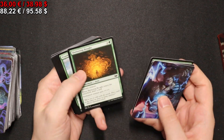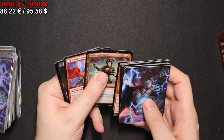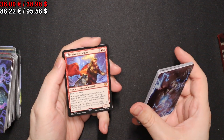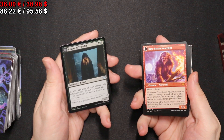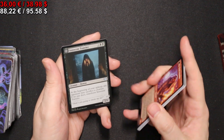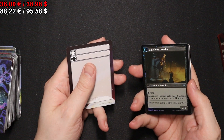We have a Swamp full art in the next pack. We have a Volatile Arsonist — or of course on the back side a Dire-Strain Anarchist. An Innocent Traveler in foil, or on the other side a Malicious Invader, also in foil.